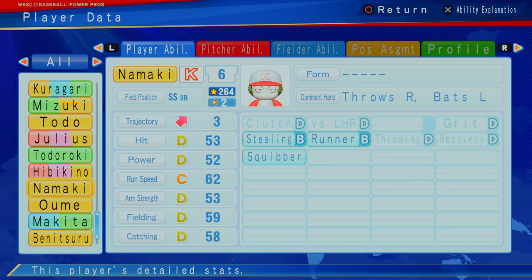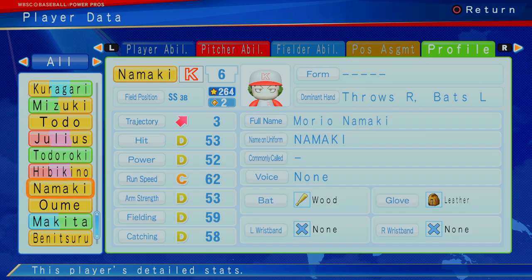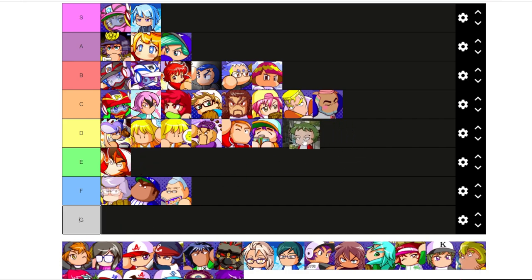Taking a look at Namaki — two stars, shortstop, D's across the board mostly. Can steal, can run, squibber, not that great of a thrower. This is actually a good value pick. If you're looking for just someone that can play short, you want to throw them out there. Probably don't want to put them at third — probably another D player, maybe C. We'll keep them D for now.